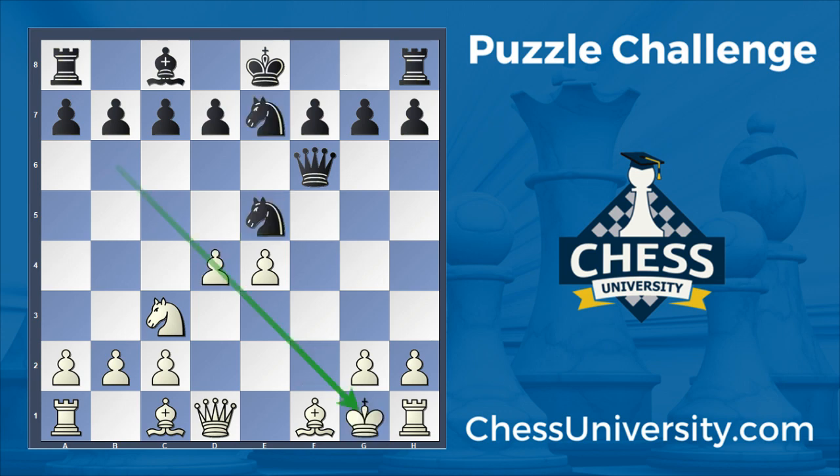After queen f6, king g1, knight e7, of course you don't have to do that. You can go bishop e3, make a flight square with h3 or something, and then you're threatening the knight. The knight's going to have to move, and you've got almost all your pieces in the game — a fantastic position.